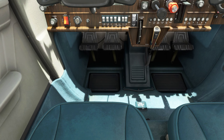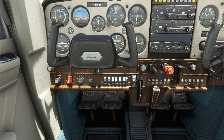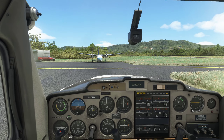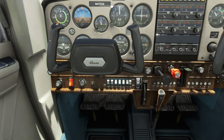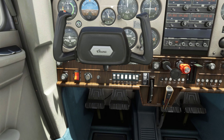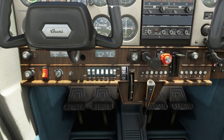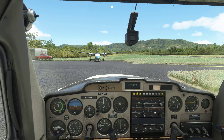Let's turn on the nav and strobe lights, turn on my taxi light — it's gonna be on for a very short period of time because the taxi is not very long here. Release the parking brake. I'm gonna put a little bit more nose-up trim in; this plane likes a little bit more nose-up trim.